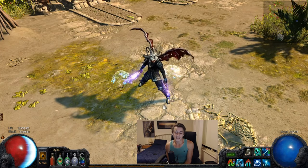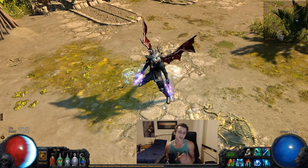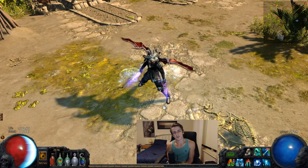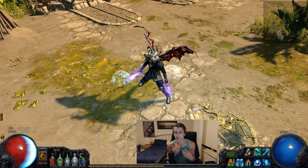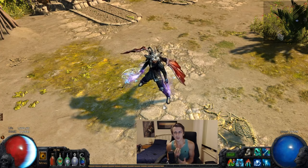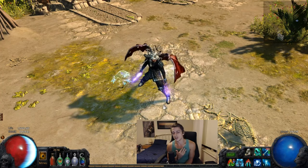Hey guys, it's Mathiel here once again. I just started a Frostblades character to test out the new threshold jewels, the new passives, and whether or not Frostblades is viable as an endgame skill to kill everything possible. I also wanted to share my ideas of how you'd build Frostblades and the intricacies behind the skill.